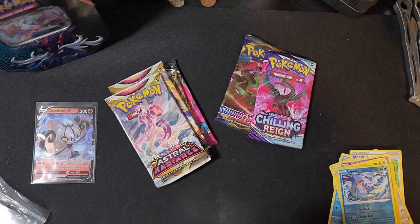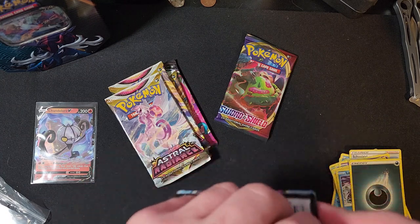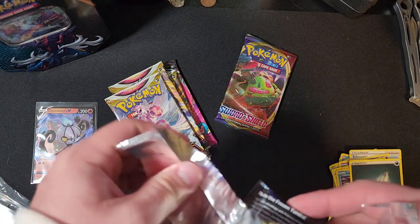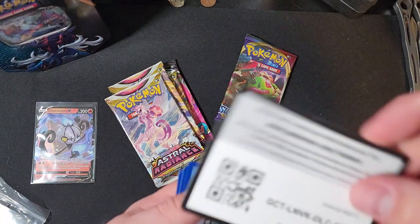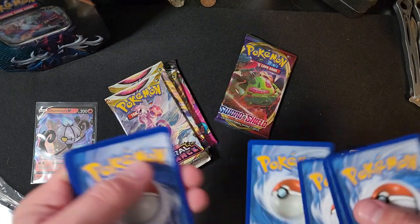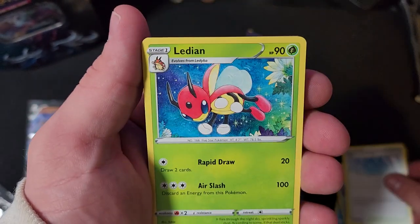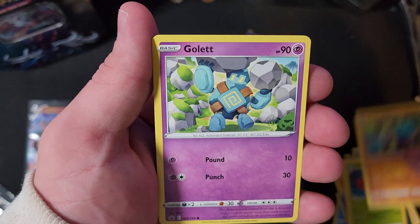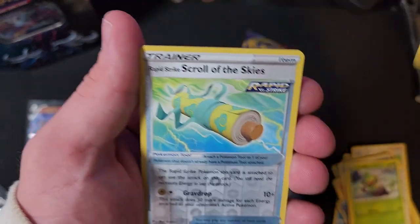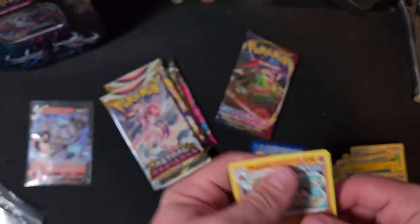Darkness Energy. Chilling Reign — let's see if we can pull something out of this one. It's not looking very good with that code card, but we'll see. We got Fairy Path, Path to the Peak, Galarian Crabrawler, Golett, Porygon, Grookey, Marnie, Rapid Strike Scroll of the Skies, and a Houndoom trio — non-holographic.